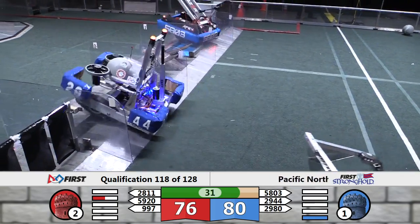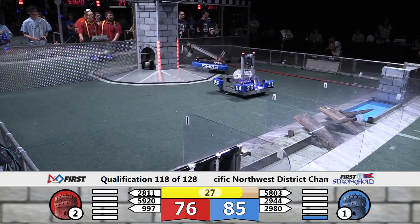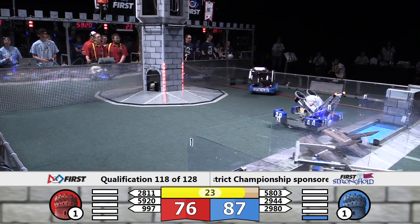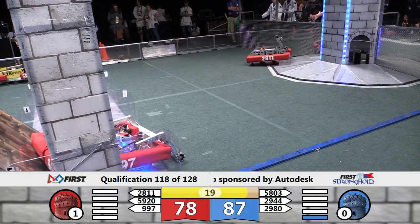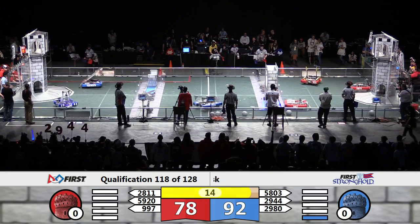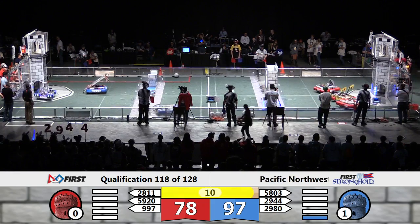Low goal shot is enough to put away the tower — scratch that, they need one more low goal effort from the Red Alliance. And just like that, 28-11 is able to sink the shot, and they tear down the tower, bringing the flag with it on both sides of the field, with only ten seconds to go.